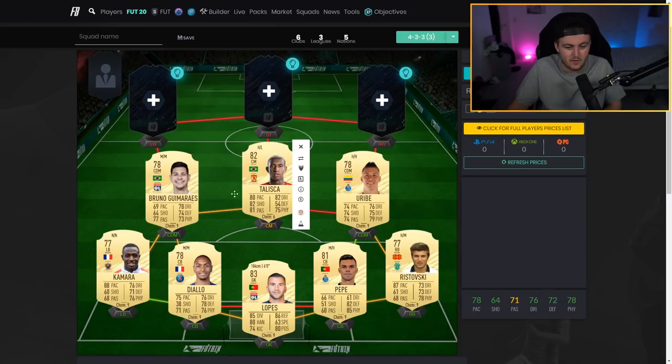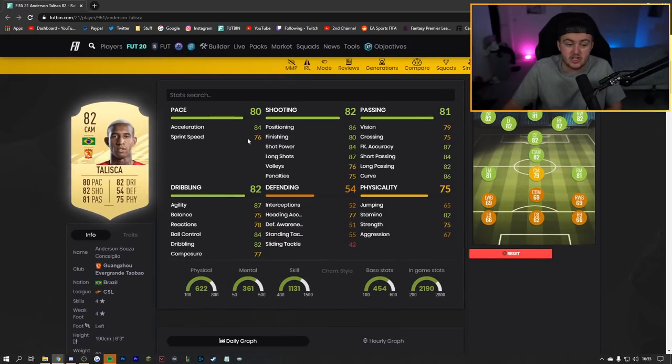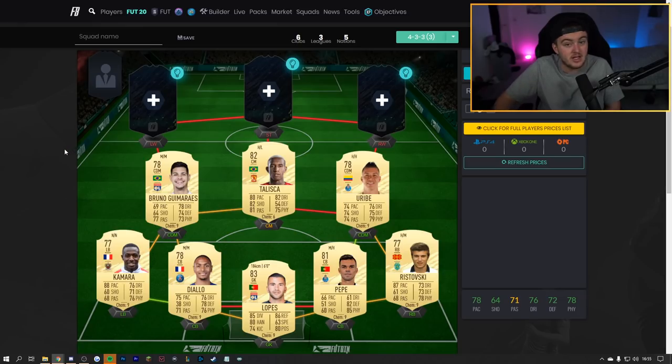At the CAM spot — this team will play a 4-2-3-1 or 4-3-3 — we've got Taliska. He always looks decent at the start of the game. He's got 84 acceleration, 76 sprint speed, 87 agility, and 75 balance — an engine card would help boost those. He's got really nice shooting stats and decent physical and passing stats. He's four-star four-star and was really good at the start of last year, so I'm hoping the same this year.